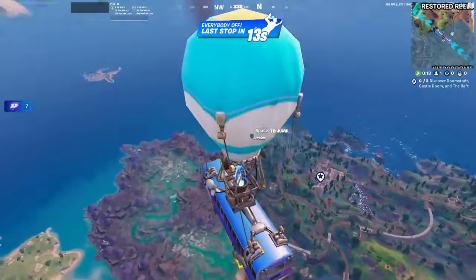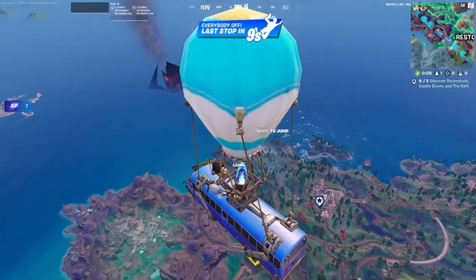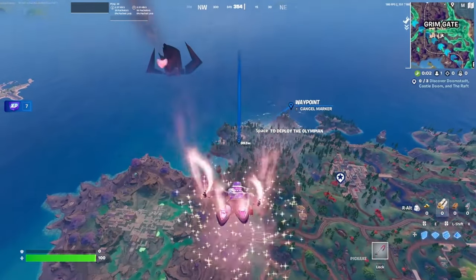The second drop spot, which is also sometimes going to be contested, is Rebels Roost. I really love this drop just because as long as you and your duo are able to kill the people off spawn, you will have a pretty straightforward early game — time to loot up, time to get a whole bunch of mats, stuff like that.